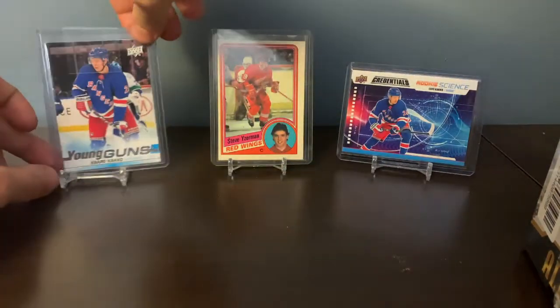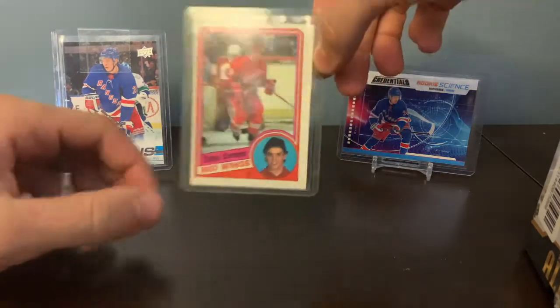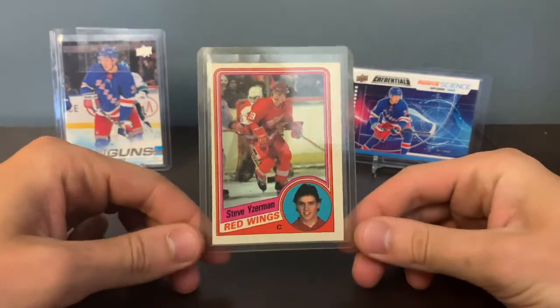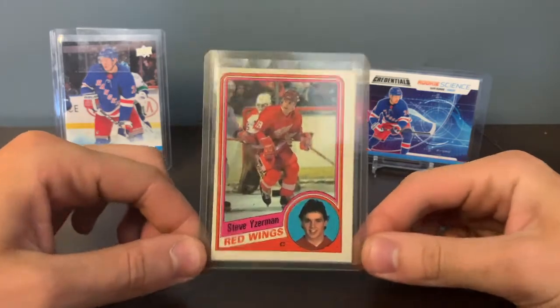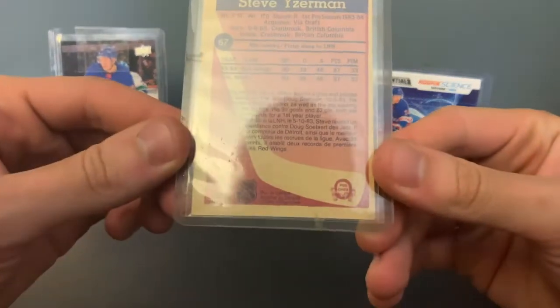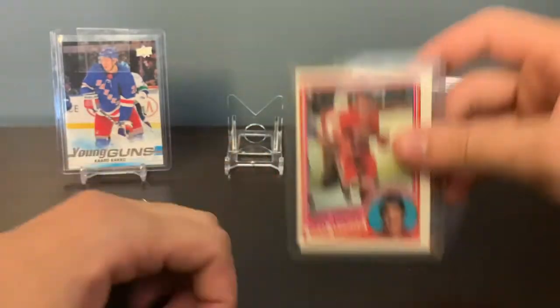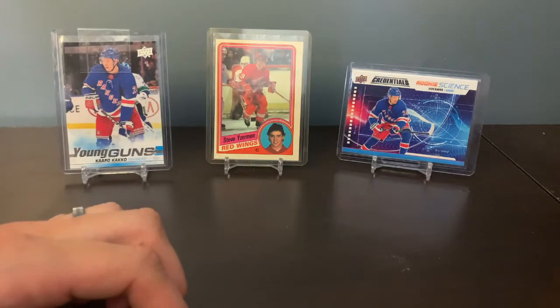We're really happy to finally have a Young Gun Capo. We also got to give a shout out to Uncle Nick — Uncle Nick hooked us up with a Steve Yarzeman Rookie. Look at that centering. Talk about quality control, back in 1984. That's going to Ryan's Personal Collection, so we can thank Uncle Nick for that.